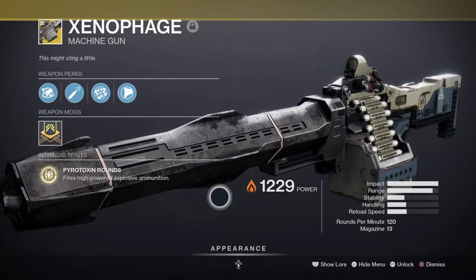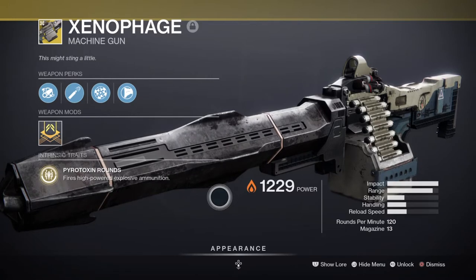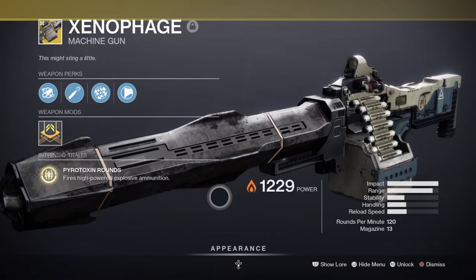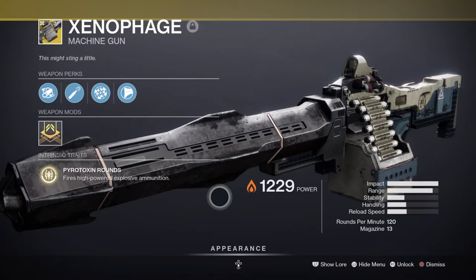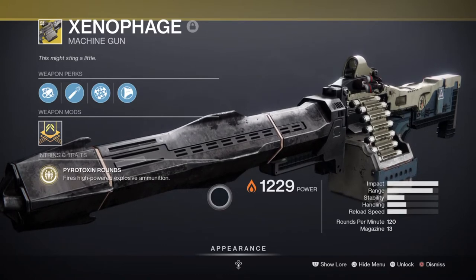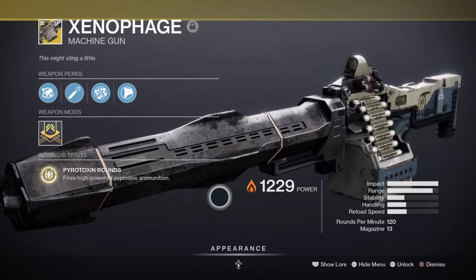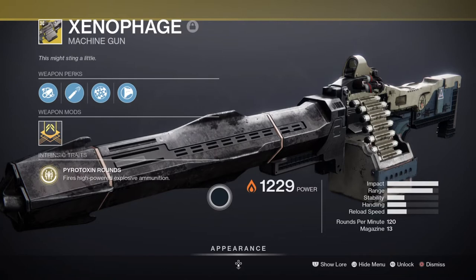For Heavy, I've chosen to use the Xenophage Machine Gun for the Warmind Cell proc ability and sheer damage it can produce against bosses. I highly recommend Xenophage as it's a great piece of equipment that will serve you well for whatever content you have in mind. The ability to proc Warmind Cells thanks to the Wrath of Rasputin mod allows another option of destructive capabilities for clearing content out within a few shots. If you don't have Xenophage, any other weaponry such as a heavy solar rocket launcher with splash damage can also work with the build.